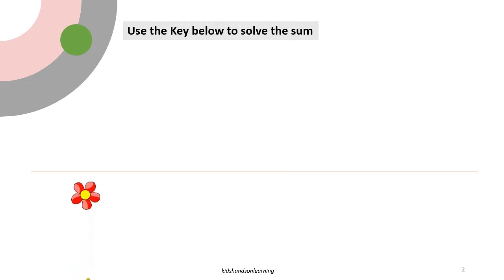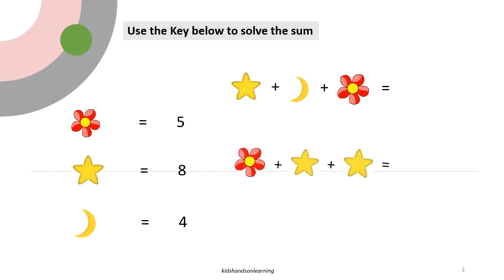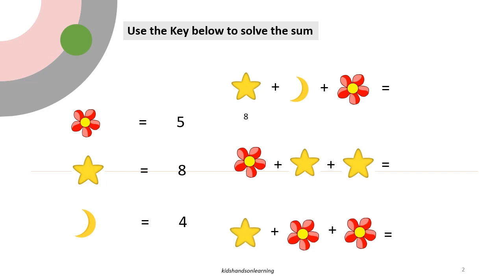Use the key given below to solve the sum. Flower equals 5, star equals 8, moon equals 4.